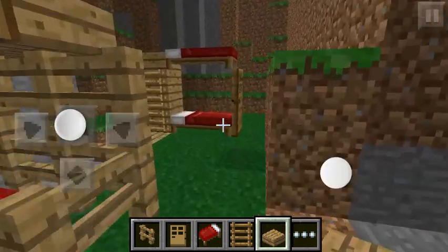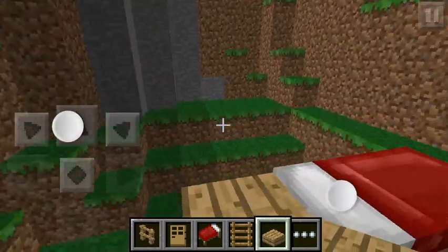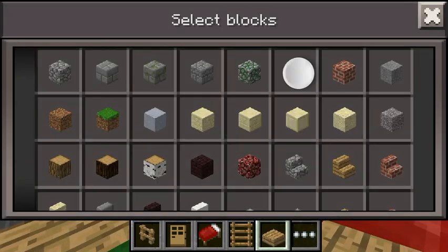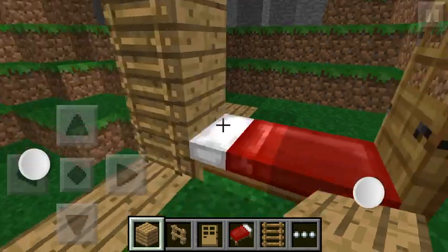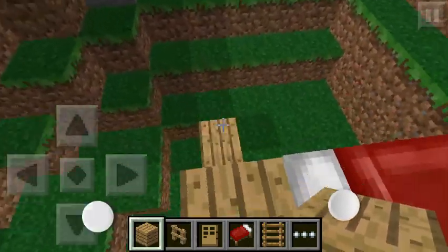And the second type, if you're trying to make a smaller looking bunk bed or you have a smaller space, you will need two wooden planks, two ladders, and then one wooden slab.